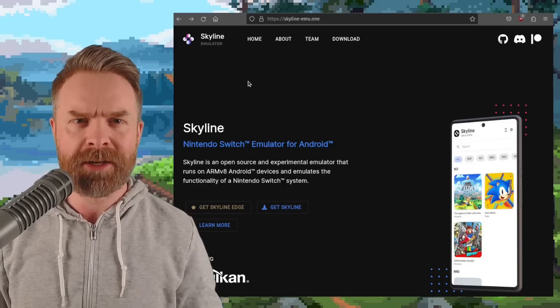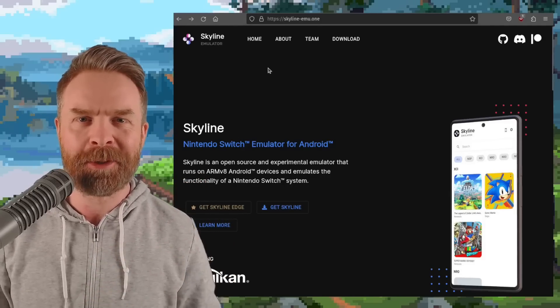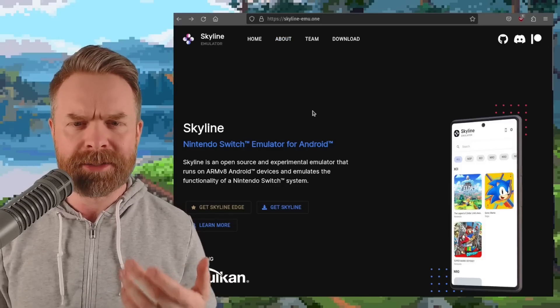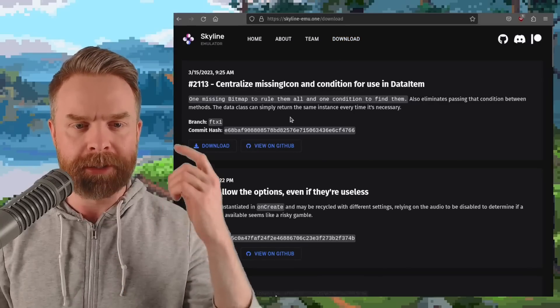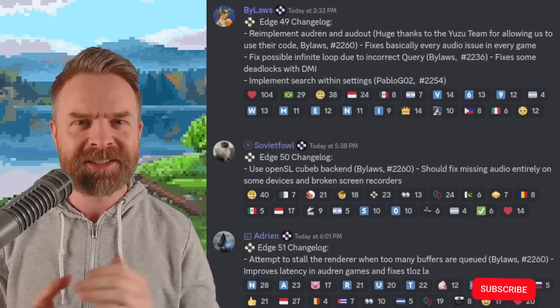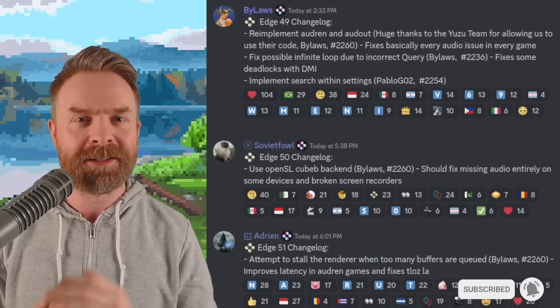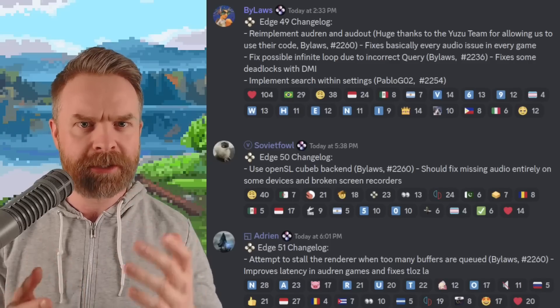We'll kick things off talking about Nintendo Switch emulation on Android with Skyline, and Skyline's got a couple of brand new updates. If you head to skyline-gmu.1 and click on download, at the time of filming the latest version is 21.1.3. On top of that, the paid testing early access version, Skyline Edge, also got a number of updates today.